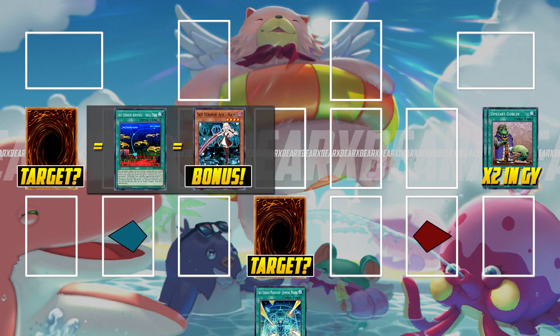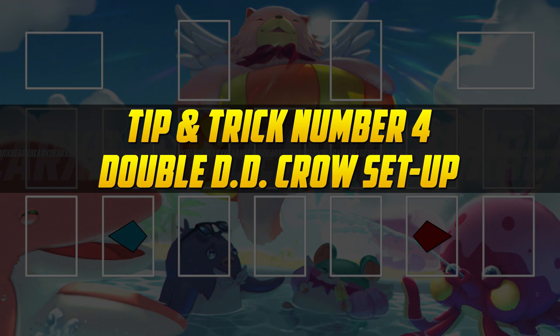Bonus points if you pop your own set Area Zero to also get access to a Sky Striker Ace monster from your deck.